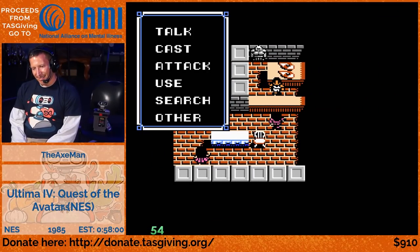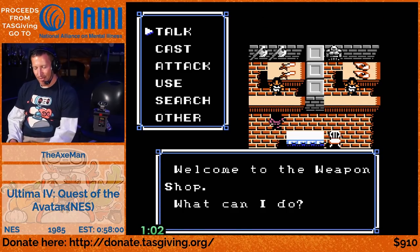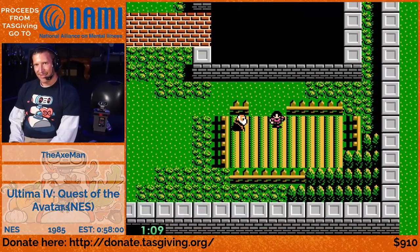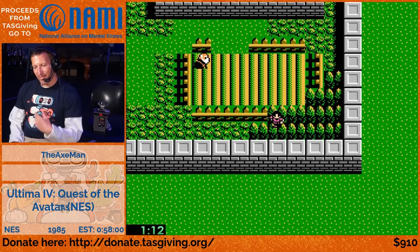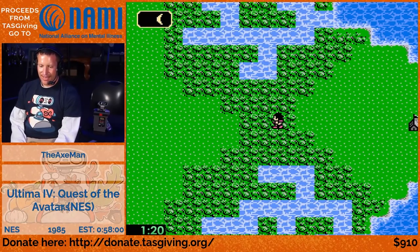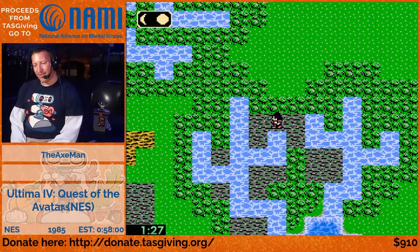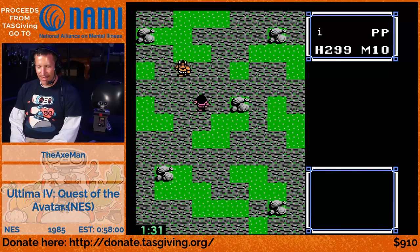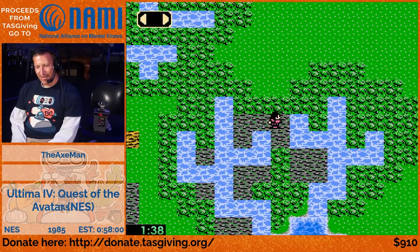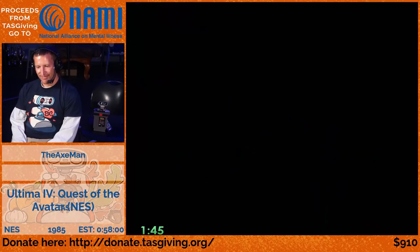So why do we pick the Paladin? They've got the best armor, but this is a TAS - why do we need armor? Well, we're going to sell it. We sell the armor and we buy a bow. We want a ranged weapon because we don't want to wait for enemies to get close. The fights in this game are a strategic overhead view, so we want to one-shot enemies with the bow.